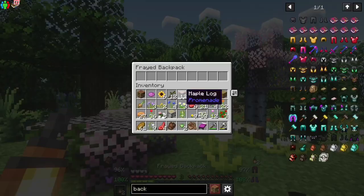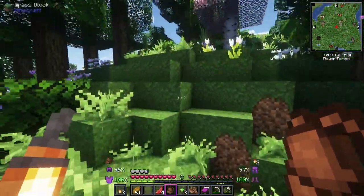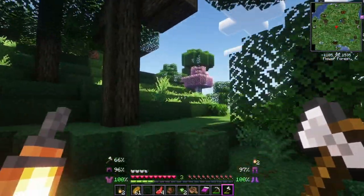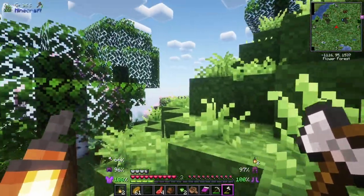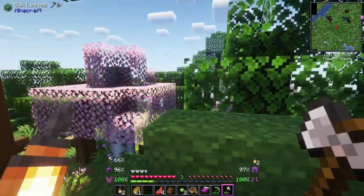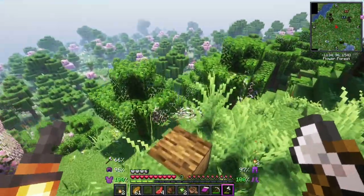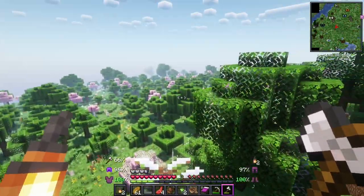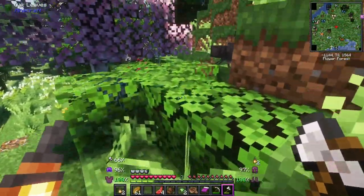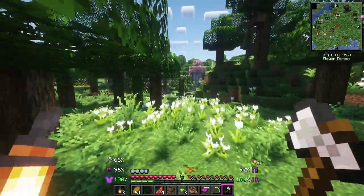I'm gonna stop collecting flowers now - oh these are pink tulips, yes please! Let's collect some rose bushes and peonies. Oh I am in heaven right now, in actual life heaven. I have a full inventory of flowers - okay let's put some flowers in the barrel and say we're not going to collect any more flowers. I nearly tried to fly and then remembered I'm not in my normal world with the elytra - and then I could have died! What's this? Oh more ants! Is that the ant hill? Oh that's adorable!